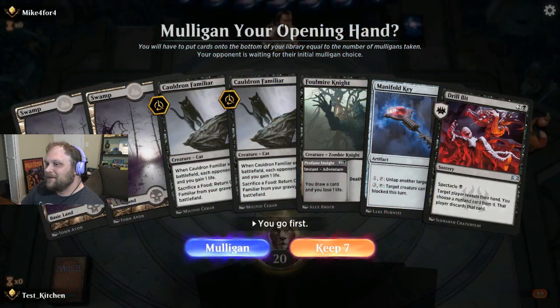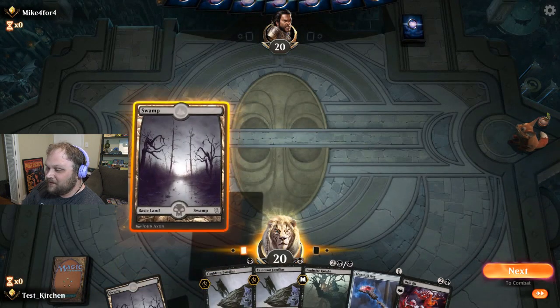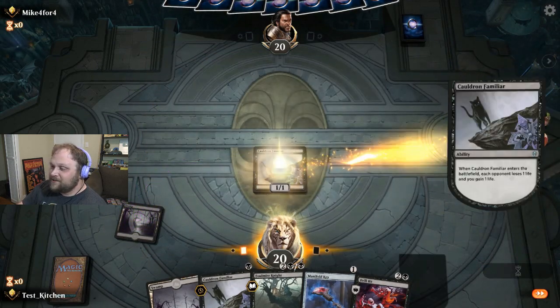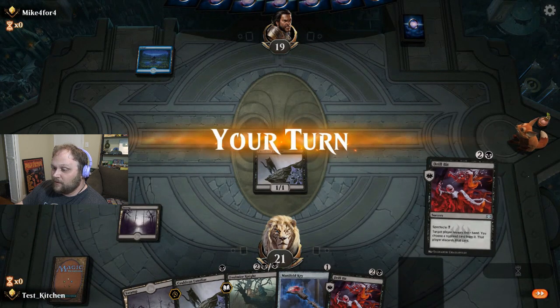Alright, we got our first one here against Mike444. That's a cool name. We'll see what happens here. We did get a couple of Cauldron Familiars to start the game off, so I'll go ahead and do that plus Drillbit on turn two - nearly guaranteed. We can just Cauldron Familiar, Drillbit, and then attack. So that'll be a nice little way to open things up. But if we don't get too much more than that, we might end up being in trouble because two 1-1s can't do it all.